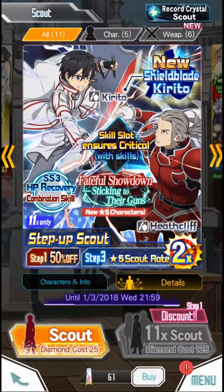Good evening everybody, this is Zane Watchdowner, and today we have the new Shield Blade Kirito and Shield Blade Heathcliff, both non-elemental. As you can see, the Fateful Showdown is looking to their banners, and these units are the ones I am really excited about.